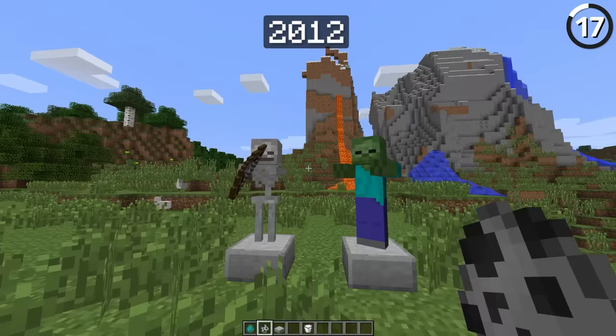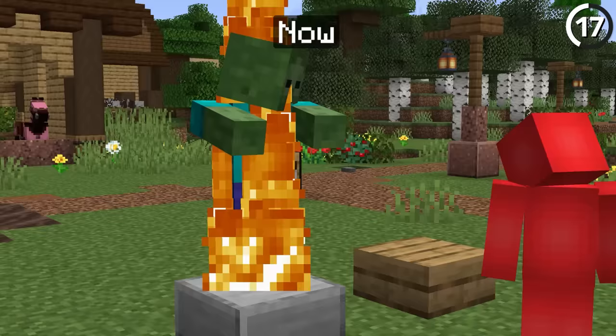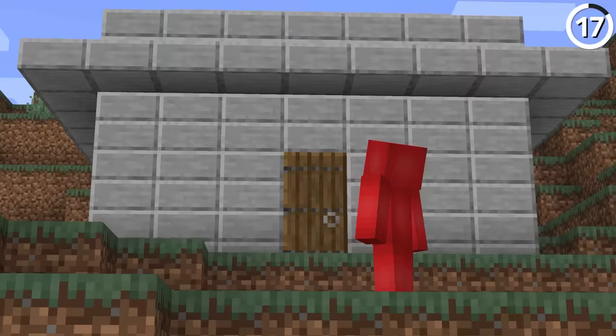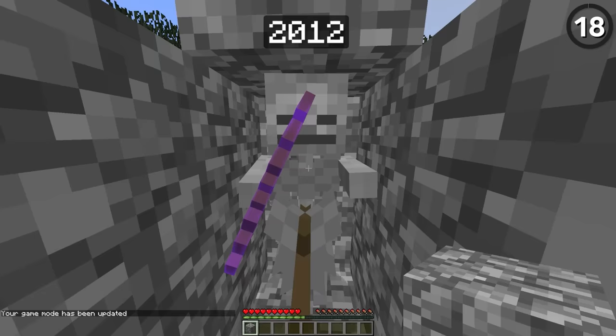When a zombie or skeleton used to stand on a slab, it wouldn't burn in the daylight — which is terrifying. Thankfully that got fixed as well in 1.8, otherwise you'd have to make sure to place a lot fewer slabs in your base.